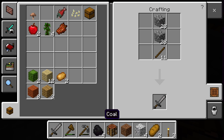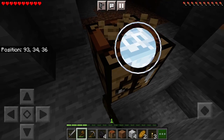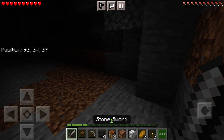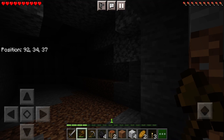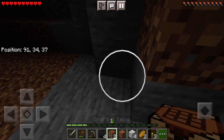So, sword: wooden sword does 5 attack damage, wooden axe just 3. So on Pocket Edition, unfortunately axes do less damage than swords, and even with sharpness — I don't even think you can apply sharpness to axes. Okay, back to the challenge. We're gonna place this thing down.